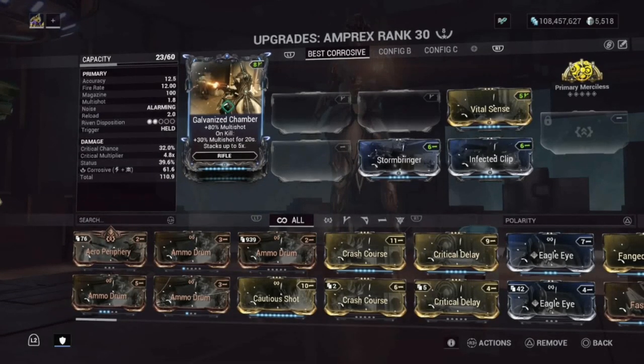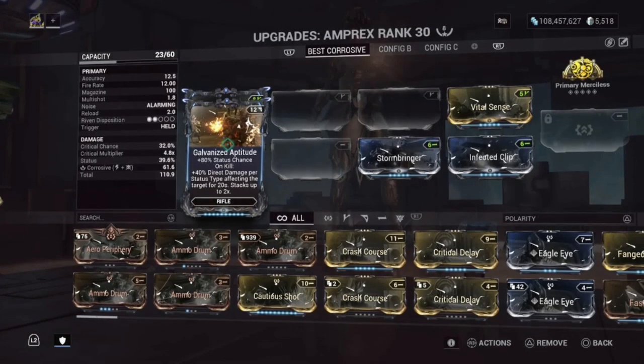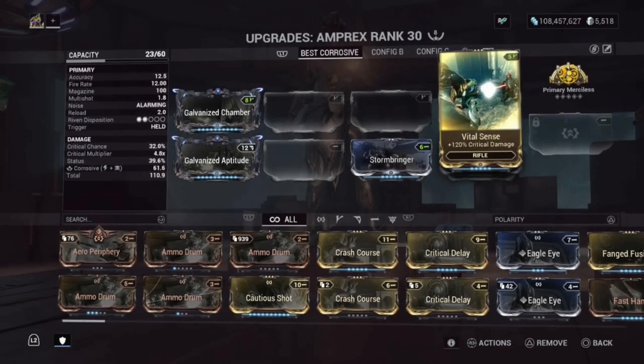Here's my build. I'm using Galvanized Chamber — 80% multi-shot on kill, 30% multi-shot for 20 seconds, stacks up to 5 times. We got Galvanized Aptitude — 80% status chance on kill, 40% direct damage per status type affecting the target for 20 seconds, stacks up to 2 times, so 40% status chance. Stormbringer and Infected Clip equals Corrosive — both 90 mods.